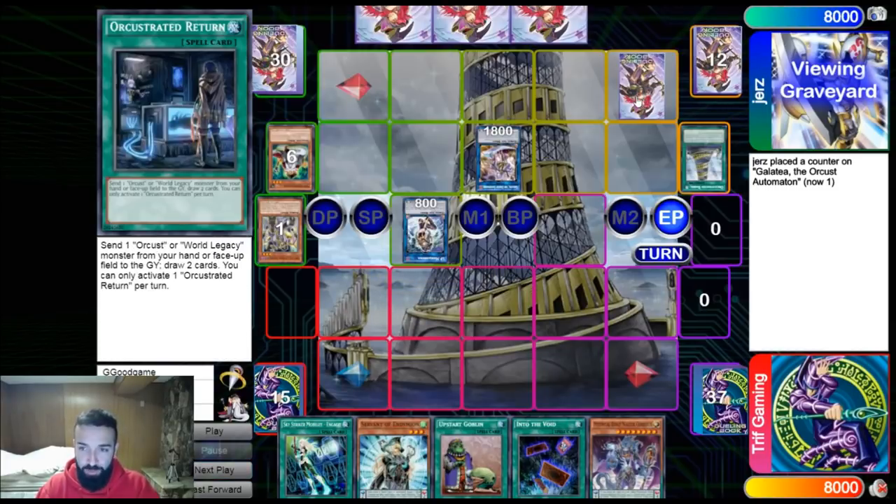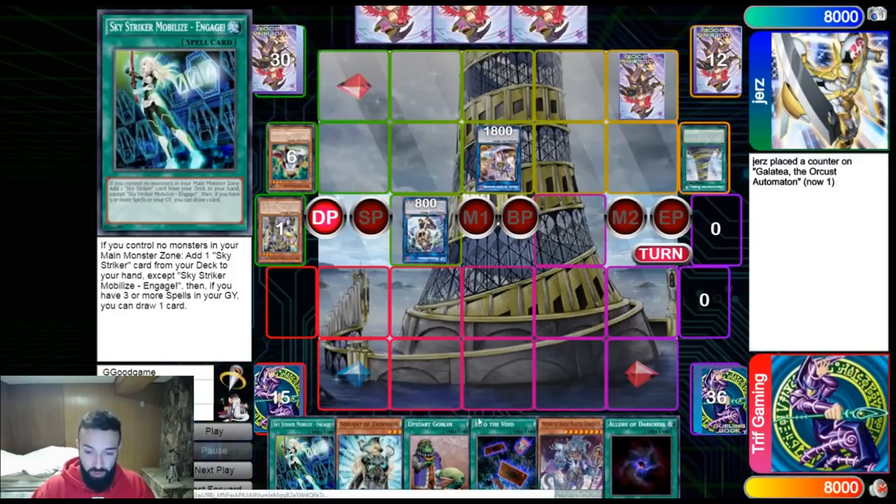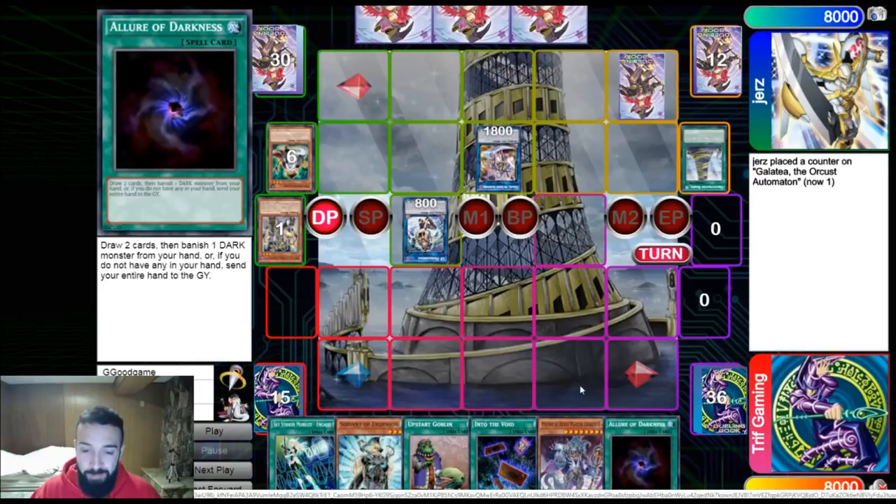If you're playing pure Pendulum against Orcas going for a set of Babble Topologic for four pops, you're going to lose without siding — you can't deal with Topologic for four negates plus a back row. But now you're not playing pure Pendulum, and if you're playing pure Orcas you also die here, if you're playing pure Striker you die here. You get the best all three engines have to offer. You notice Engage here, Upstart here, Into the Void, and Allure.